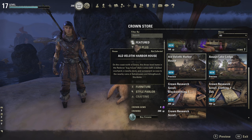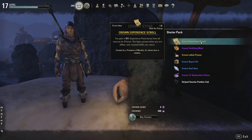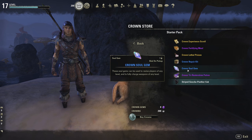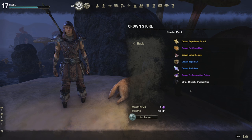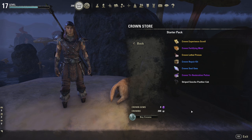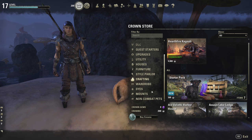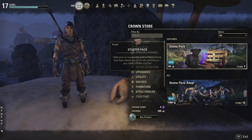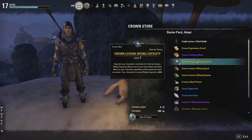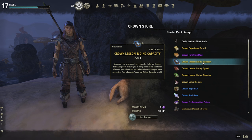There's a starter pack — if you're just starting the game it's 500 crowns. You get five experience scrolls plus a cinch panther cub, which ties in with the mount we got, plus some random stuff. This is kind of like if you opened two crown crates — you'd have a possibility of getting this stuff, but it's not guaranteed. For 500 crowns it guarantees you all of this, so that's a pretty good deal.